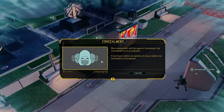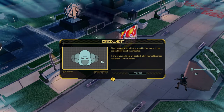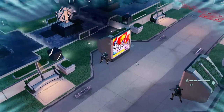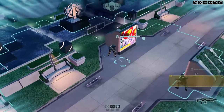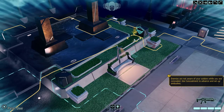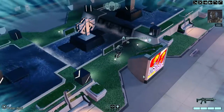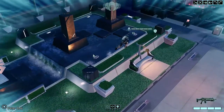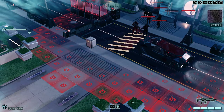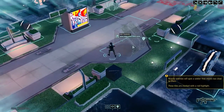Most missions start with the squad in concealment. Use the concealment to set up ambushes - if any of your soldiers are spotted, all of your soldiers lose the benefit of concealment. All of them, you say. That sounds pretty freaky. I'm guessing these red squares are bad - very bad. Enemies are not aware of your soldiers while you're concealed. The water's looking nice - I wonder if we could get people to hide in the water.